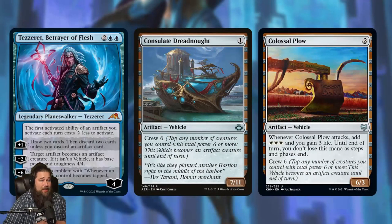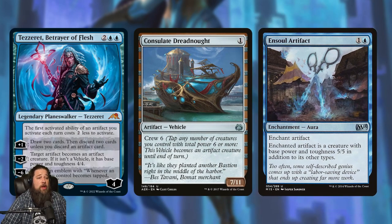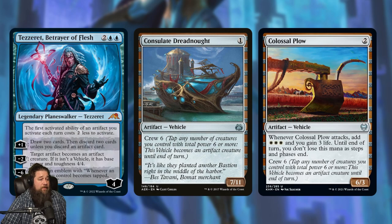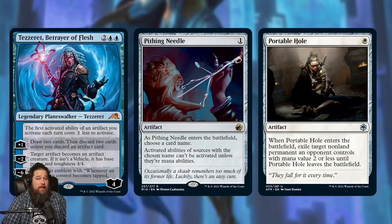What I'm most excited about with Tezzeret is the negative two with vehicles. Cards in the past that turn artifacts into four-fours are actually a drawback with some big vehicles — like with Consulate Dreadnought, you'd still get a four-four or five-five, not its vehicle power and toughness. Tezzeret, Betrayer of Flesh is one of the only ways to actually turn Consulate Dreadnought into a seven-eleven or Colossal Plow into a six-three. We do have Colossal Plow in Standard, so that works really well. And you can also just animate Pithing Needle, Portable Hole, or random artifacts to turn them into beatdown threats.